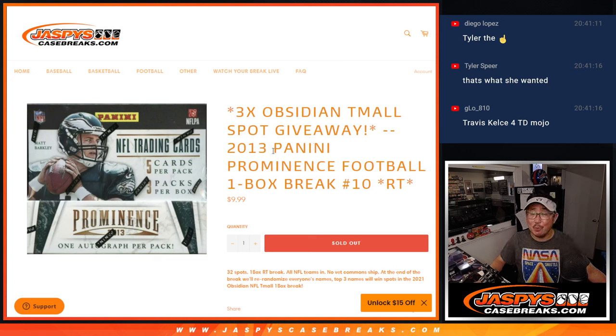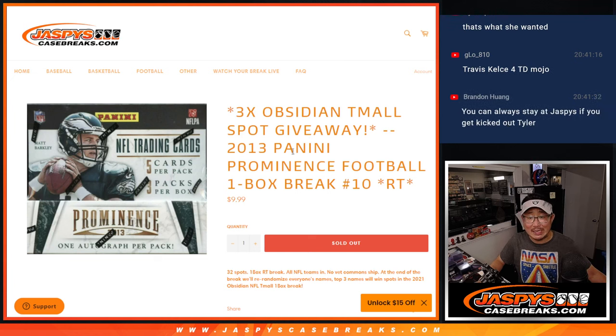Hi, everyone. Joe for Jaspi's CaseBreaks.com, coming at you with 2013 Panini Prominence Football. One box, random team break number 10. Gino Smith rookie card hunting.